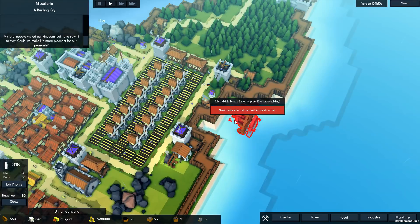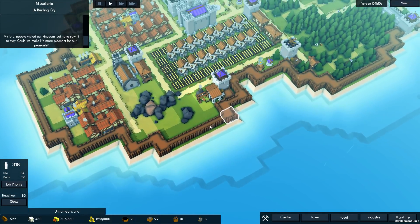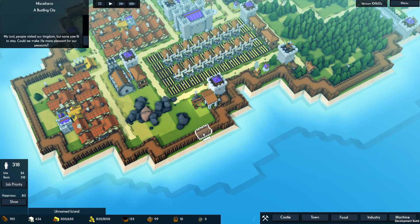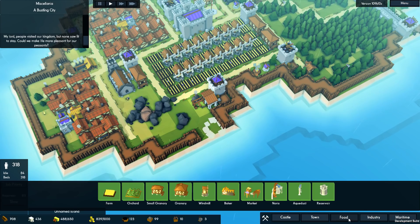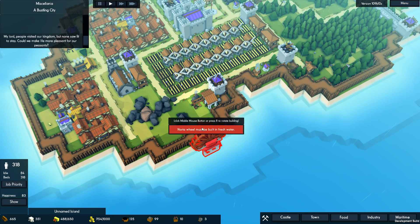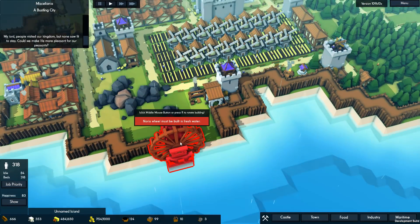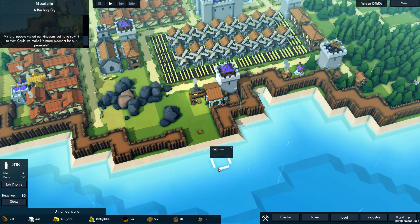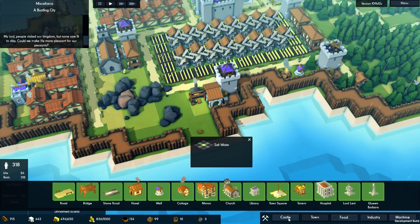We can feed it around. Here's the cool thing about aqueducts — aqueducts do actually let you go over roads. So maybe we can place the Norea over here. That might work. Let's go ahead and destroy some of this wall and just see what's involved. The water beetle needs to be built in fresh water. Fresh water? Oh. Well, never mind — this is salt water. That doesn't work at all.